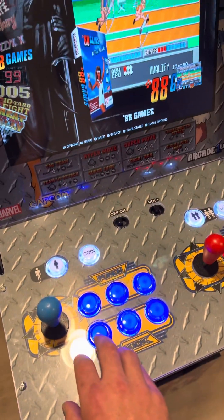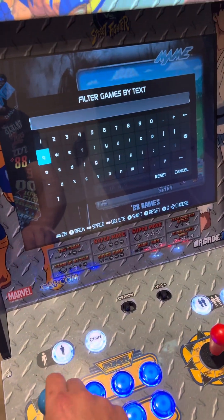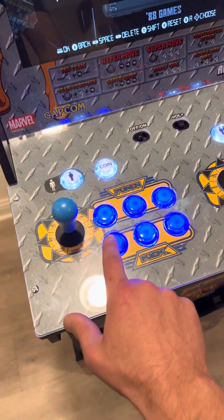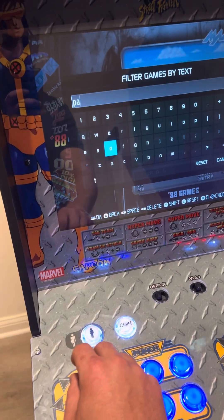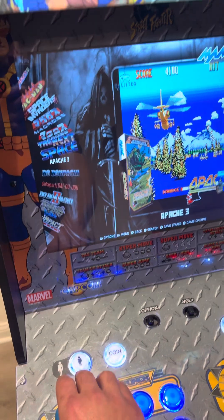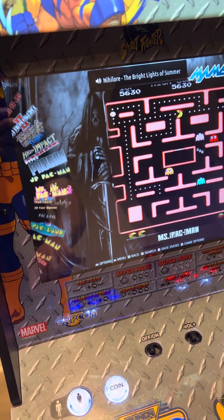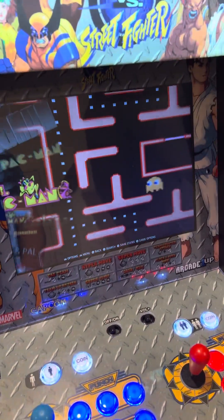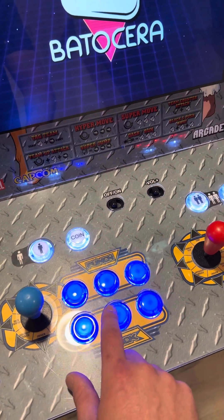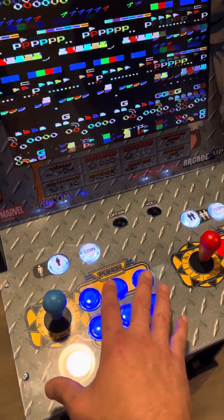Here's an example: I go to MAME, hit the enter button, then hit the search button. I search for 'pac' and I'm using this button as enter for everything in the main menu. I push start and anything with the word 'pac' appears. I find Pac-Man, hit the enter button, and the game launches. So to recap: this is enter, this is back, this is search — and that applies to the main menu.